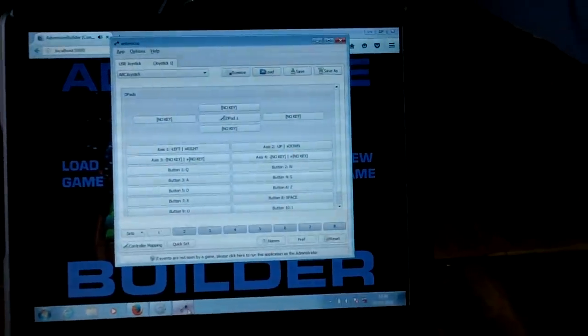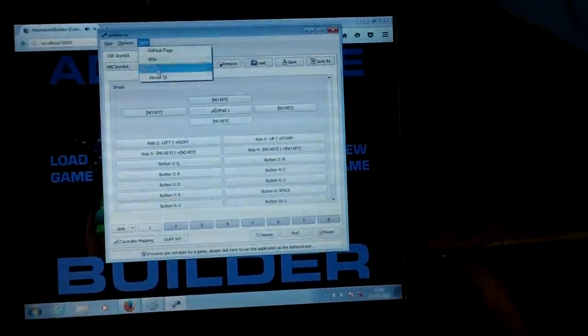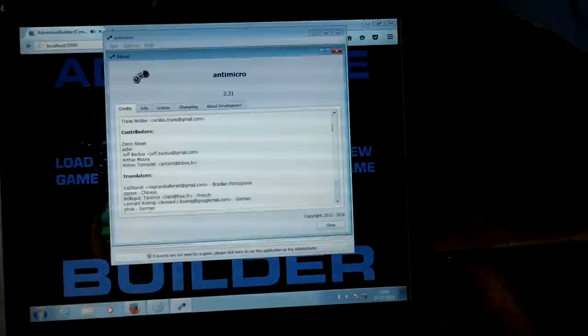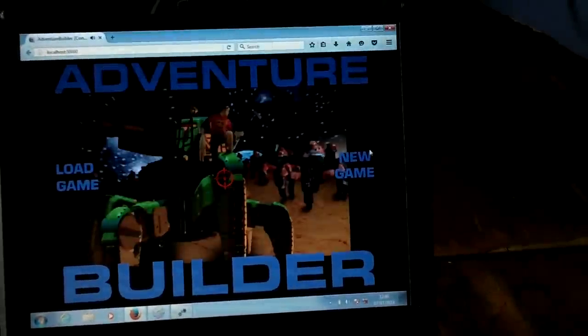I got this program called AntiMicro, version 2.21. It's free and open source, which is why I'm happy to share this information. It makes it so you can map joystick buttons to be keyboard buttons.